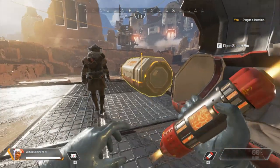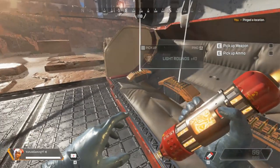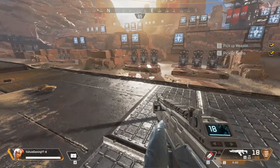Inside the supply bin you will find a weapon and ammo. Arm yourself. The battle calls upon you.